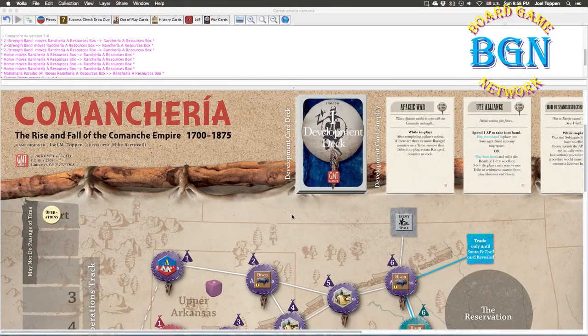Hey everybody, this is Joel Toppin. James over at the Board Game Network asked if I would shoot a video and take a look at some of the strategic decisions that players are going to be confronted with at the beginning of the first period of Comancheria. As you may know, I am the designer of Comancheria, so I do have some insight into how the game works and how to play it successfully.